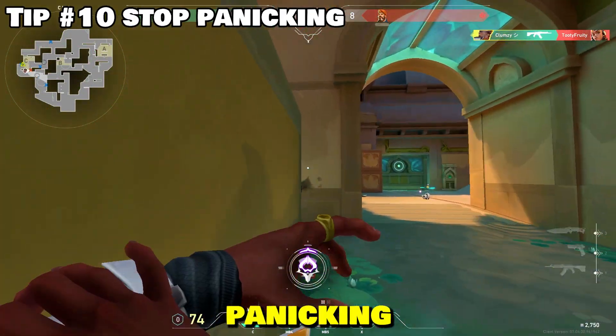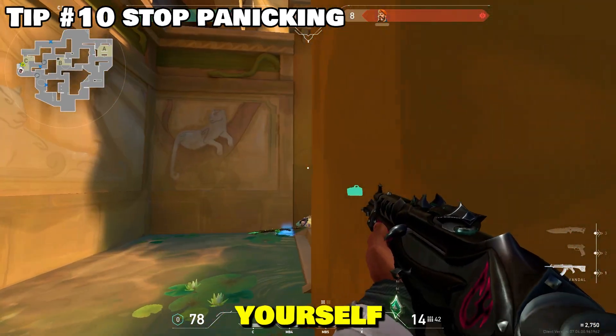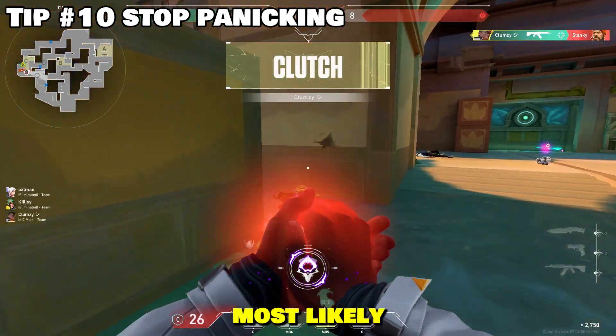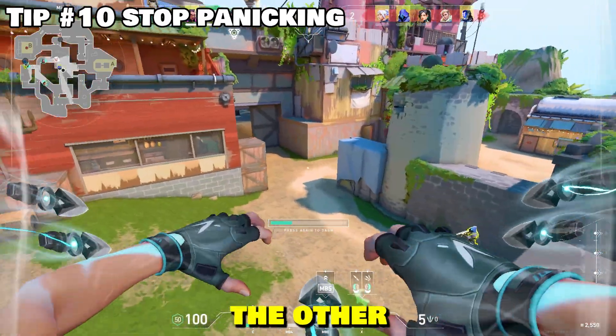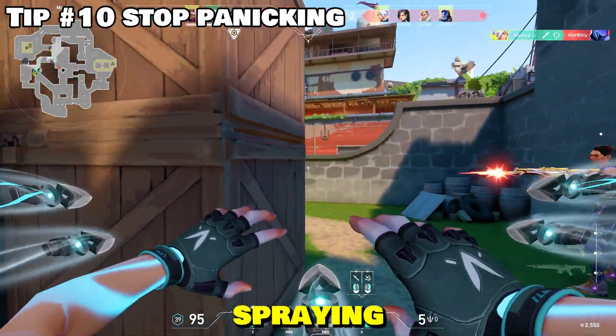Finally, stay calm and stop panicking. When placed in high-stress situations like intense comp matches, you would usually find yourself going back into old habits of crouch-spraying everywhere. When using this gun, if you find yourself peeking into multiple people, most likely you're going to end up dead. What you want to do is try to take one out with a burst fire, and in your mind be ready to strafe and flick onto the other opponents — it's a much better option than spraying everywhere.